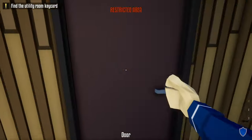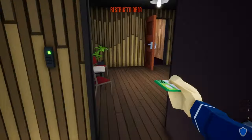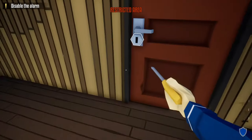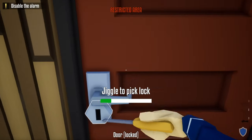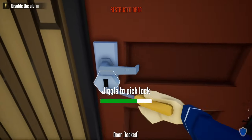Going through this door, there's no one in the store but the utility key card is here. Before we grab that, let's take out some other things first. Next we're going to unlock the next door, which will give us access to the security cameras and also the manager's office.